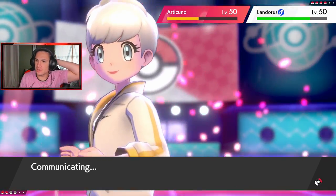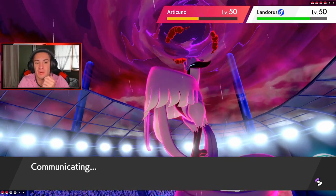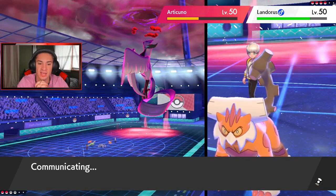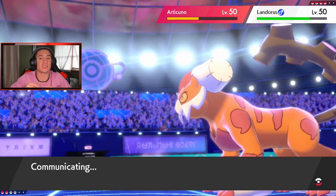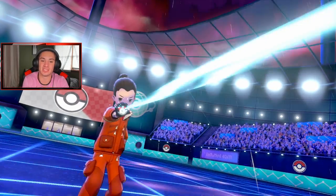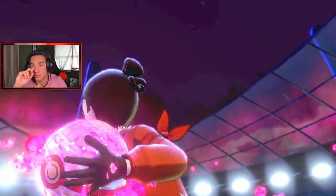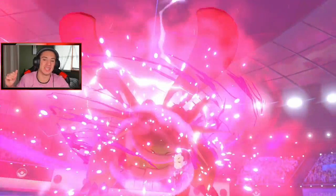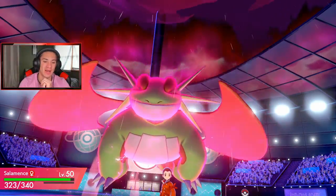Galarian Articuno has come down — this is now a 4v2. We still have our Dynamax. He might swap back in Raichu for a Fake Out and then back to Landorus for the Intimidate, but Metagross has Clear Body which is awesome. If we can take out Articuno here we're at plus one Moxie and sitting very pretty. He's not swapping — which I actually like because that Intimidate job could have been huge.